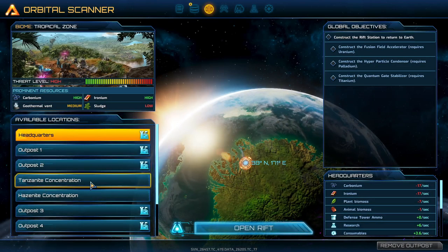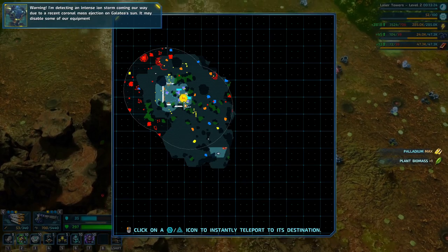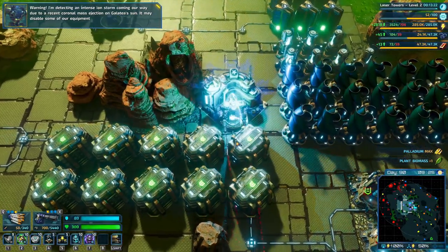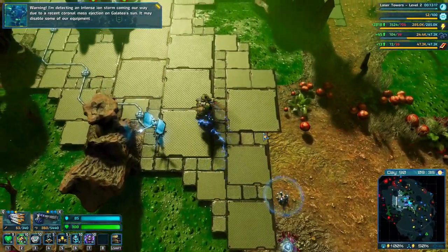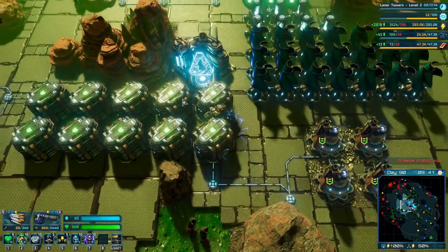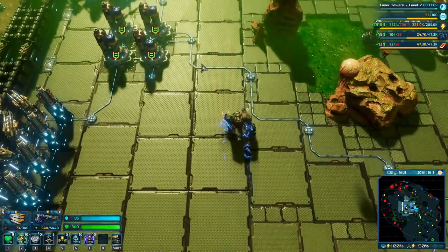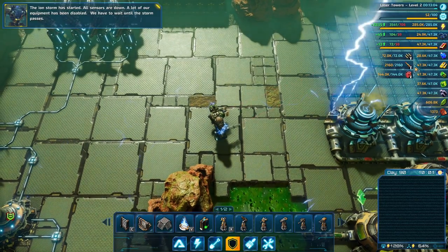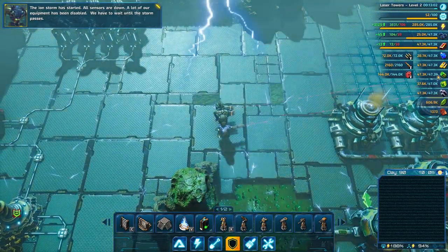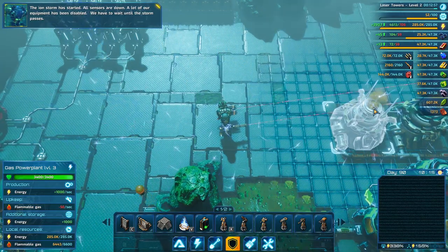We're getting palladium and I don't think we need to be here anymore. Iron storm coming our way due to our recent coronal mass ejection — this is going Galatea sun. It may disable some of our equipment. Titanium storage is full, build more storage facilities. We have all of the stuff that we need. The iron storm has started — all sensors are down, a lot of our equipment has been disabled. We have to wait until the storm passes.